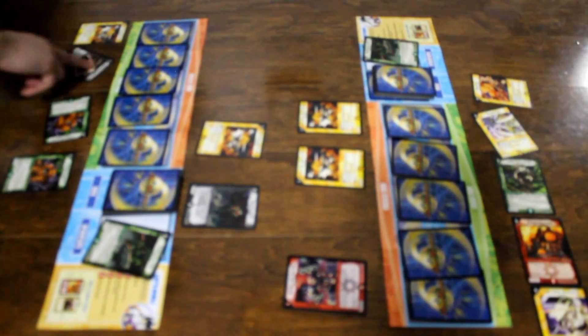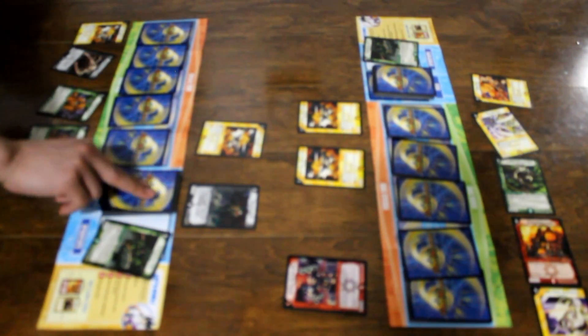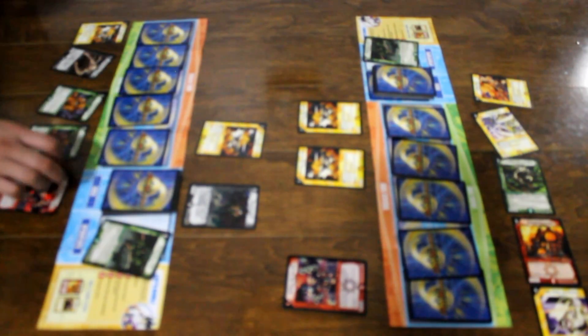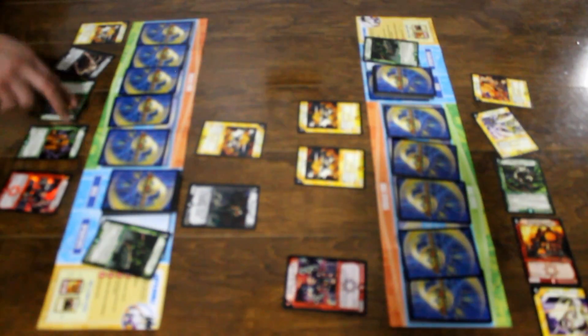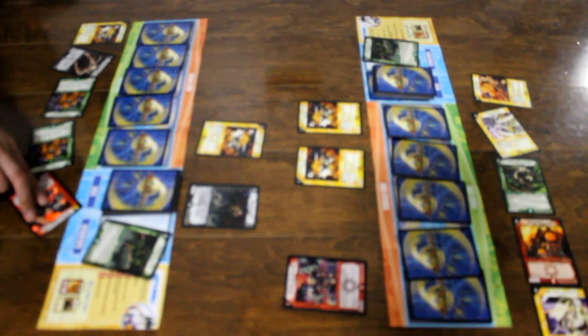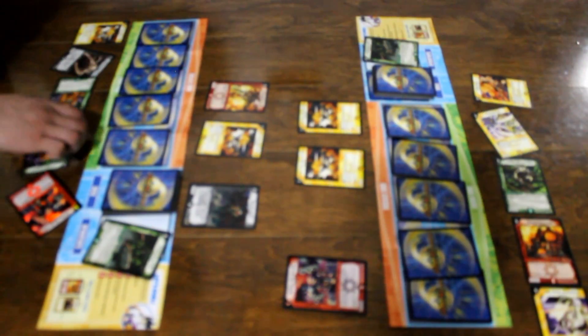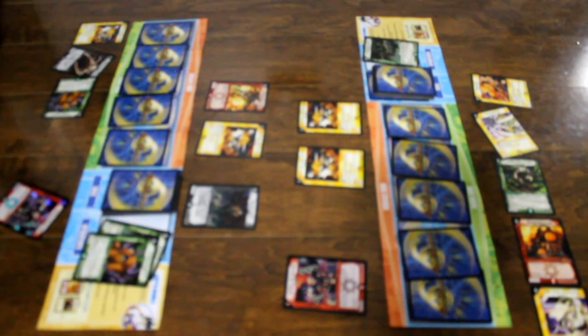My move. I charge mana and I draw a card. I charge mana and I pay three of my mana to summon Onslaught Triceps. Ability — I destroy one mana. Summoning sickness. I end my turn.